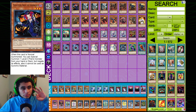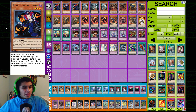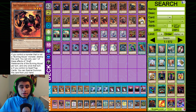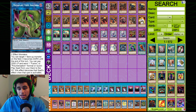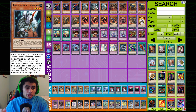First off, we are running triple Tour Guide of the Underworld. Tour Guide is the best starter in the deck — you want to see it as much as possible, which is why we're maxing it out at three copies. The ability to summon any of your BA monsters directly from the deck is very powerful, and usually you'll be summoning Graph so you can bring out Seer along with Dante and make a free Anaconda.